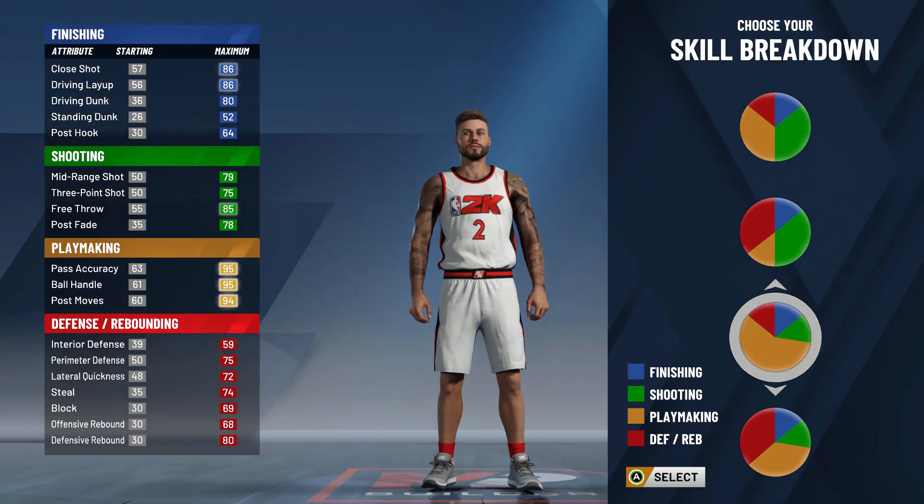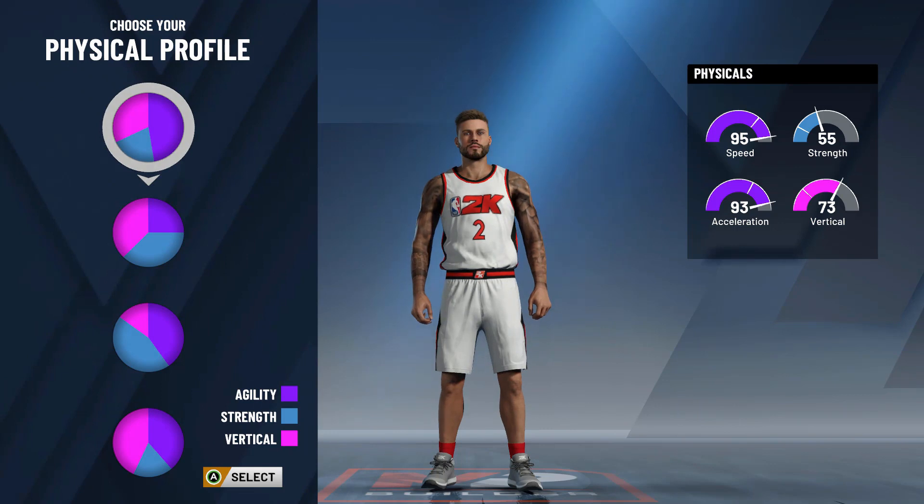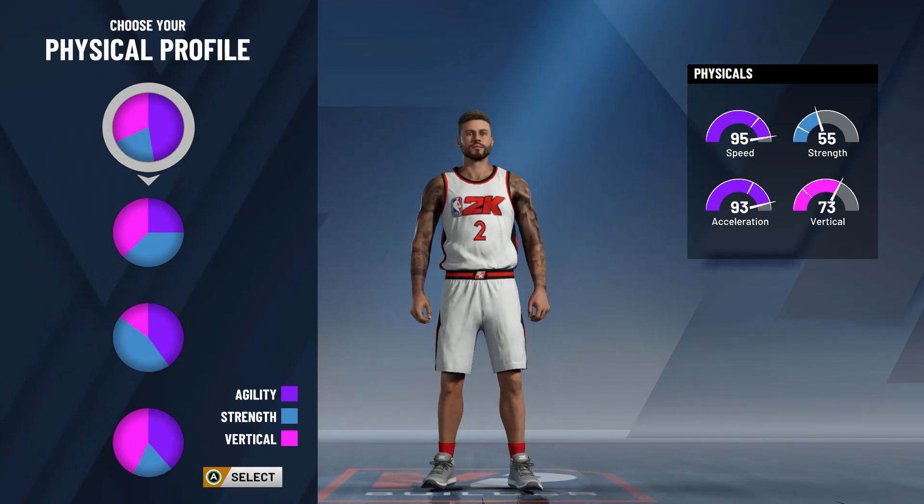What you're going to want to do is pick the playmaking pie chart. Trust me, just pay attention. You're going to pick the top one for the speed. You're going to be 6'7" with 97 speed. This is not a troll. Just stay tuned.